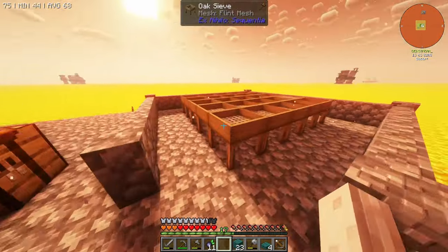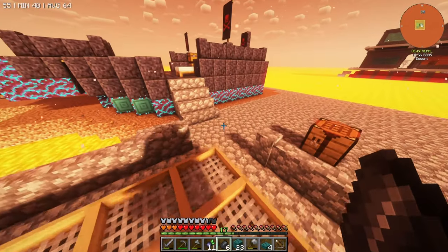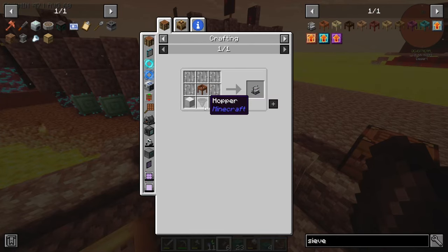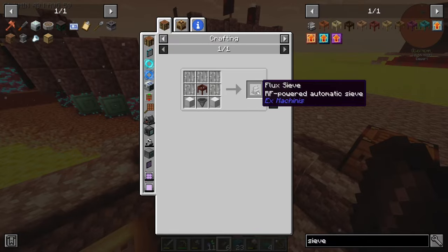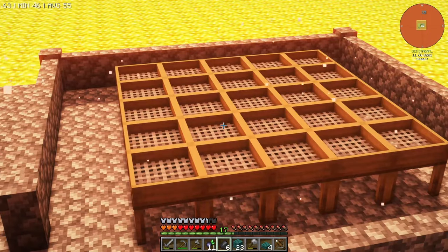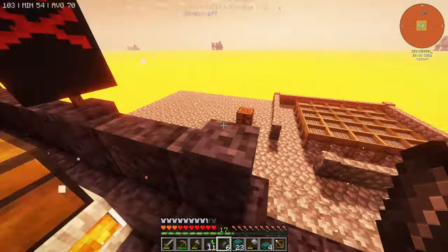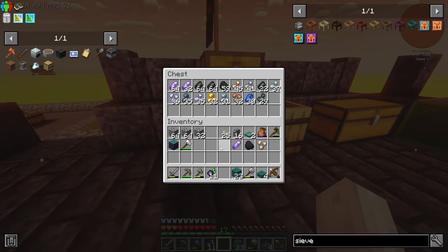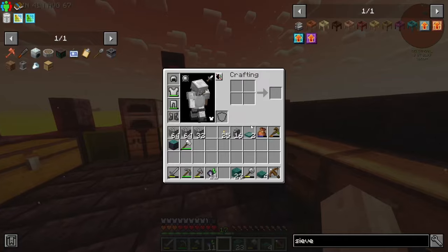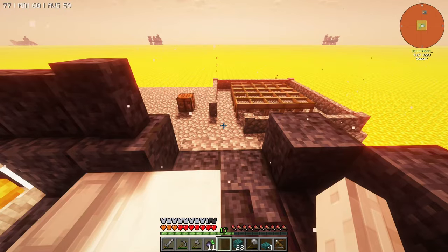We've got a 5x5 over here for sieving our stuff. I actually want to work on this and make it a little bit better, because obviously we want to automate it at some point. We need blocks of iron — we've got some hoppers, but we need a lot of iron to do this, and we need to make power if we want to automate the whole sieving process. On top of that, I'll have to automate getting the actual dust. I think it's just so much easier to do it manually at the moment, so it's probably better to invest our time in making the manual sifter a better process altogether.